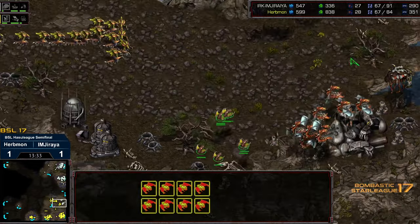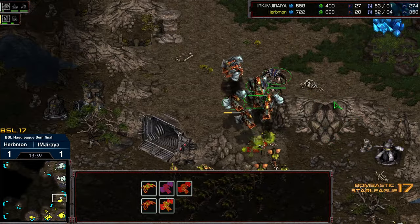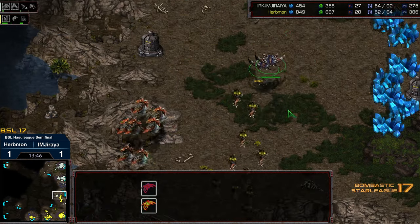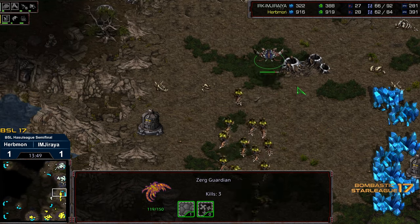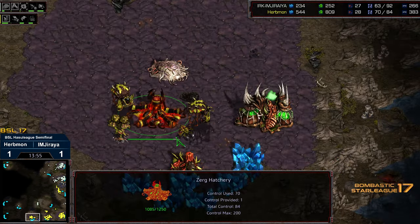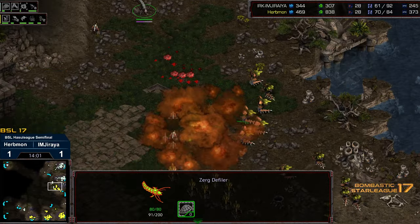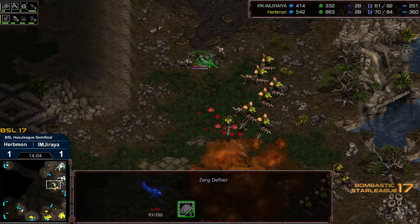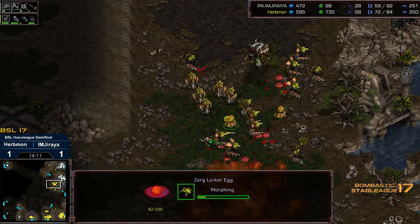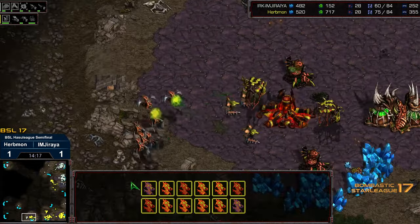The Scourge move to chase down the Guardians and are able to get them, which might counter the earlier losses. Jiraiya going to try to engage a ground fight. The Hydralisks are able to get on top of the Guardians and pick them off. I'm wondering if that catastrophic loss of resources negates the earlier losses. The two Creep Colonies at six o'clock have not been engaged. Dark Swarm with Zerglings will work against Hydralisks with Zerglings underneath, but the Hydralisks just need to move out of the Dark Swarm. These are highly upgraded Hydralisks. An Overlord gets picked out and a Lurker is morphing.